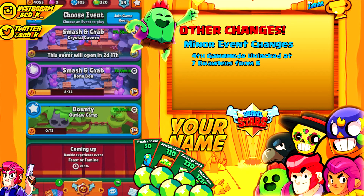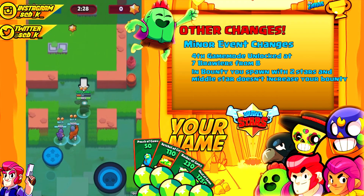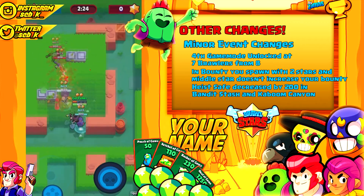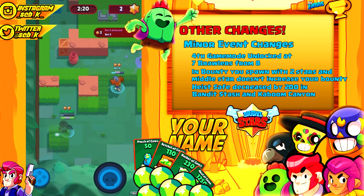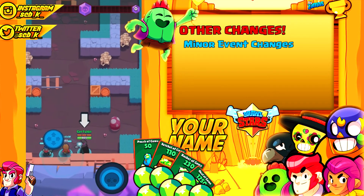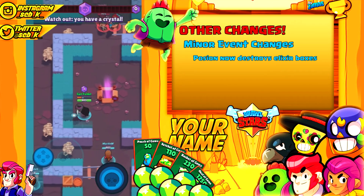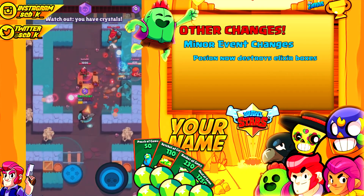Looking at minor event changes, the fourth slot is now unlocked after every seven brawlers instead of eight, which is a little better for those who can't get brawlers easily from chests. In Bounty you now spawn with two stars instead of one, and the center star you pick up doesn't count towards your bounty. Heist got hit again — the safe hit points decreased by 200 in Bandit Slash and Kaboom Canyon, and in Safe Zone it decreased by a whole 1,200. In Showdown, the poison gas now destroys elixir boxes, so you can swoop in and grab the elixir without dying.